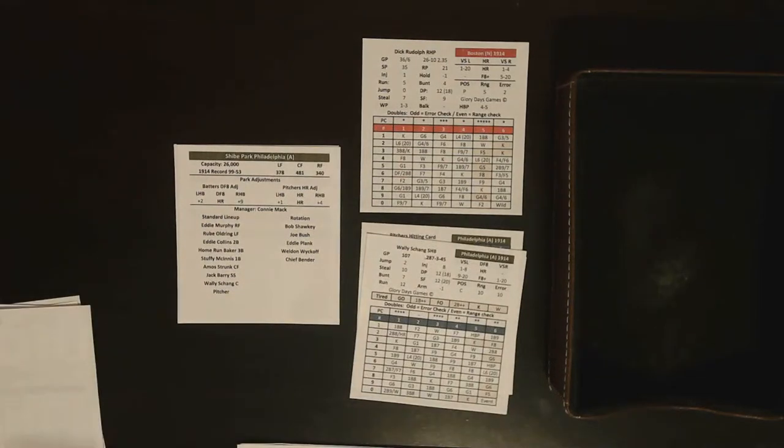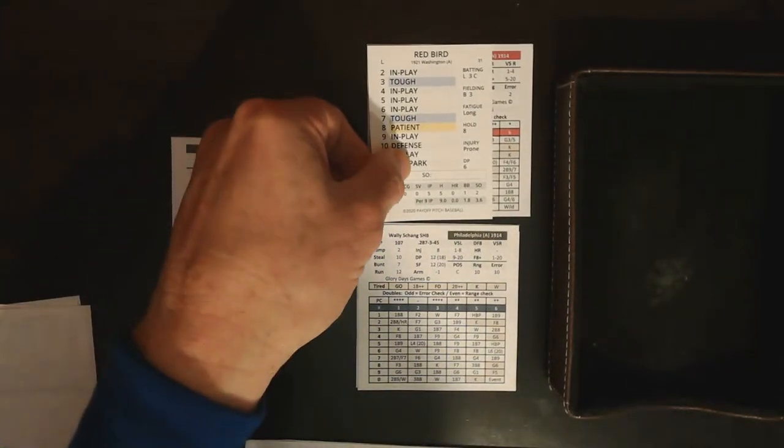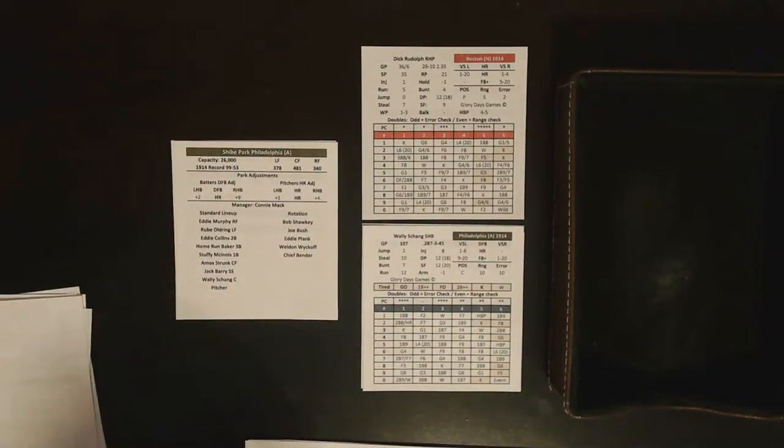With one down, Wally Shang is up. I want to get to the pitcher's card — I've combined all the pitchers onto a single card to reduce print costs. These cards are fairly big — about the same height as a Payoff Pitch card but wider, to get all the information on there. I want to try and keep printing costs minimal by combining pitchers onto a single card.